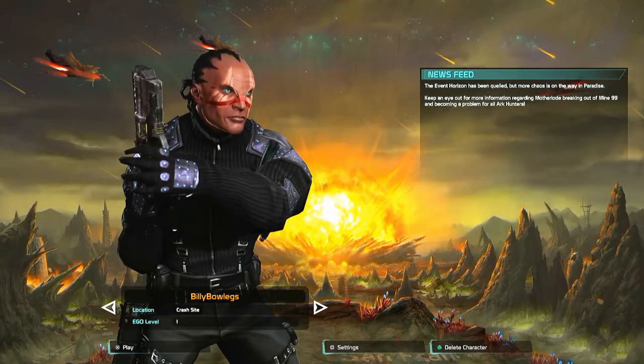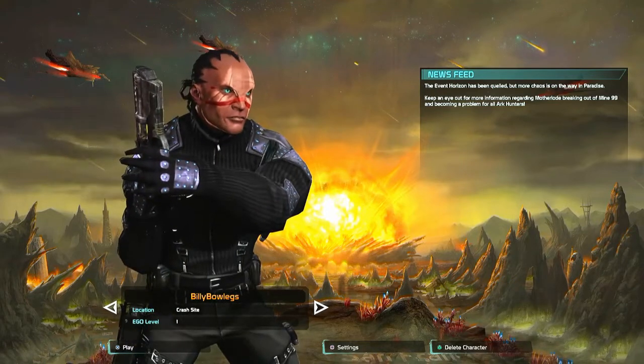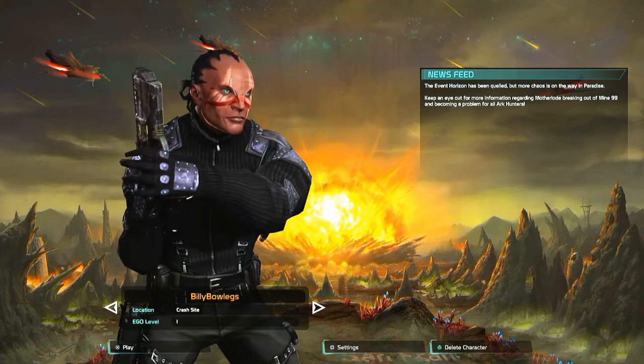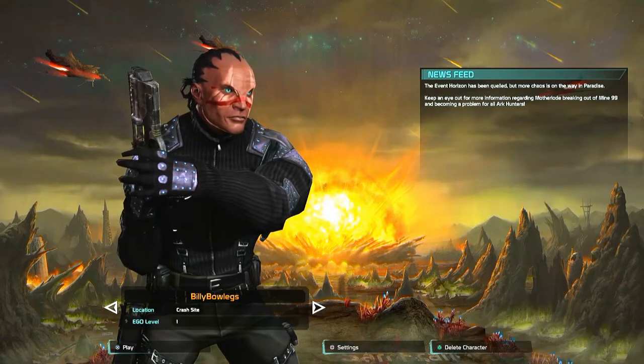You can see he's at ego level one and he's still at the crash site, still in the outfit he started with. A little history: Billy Bowlegs was a Seminole war chief, a local legend down here in Florida. First time I created this character, he kind of reminded me of a Seminole Indian, so I decided to call him Billy Bowlegs.